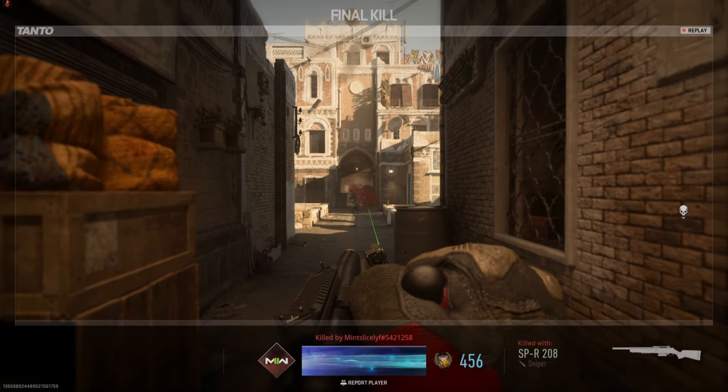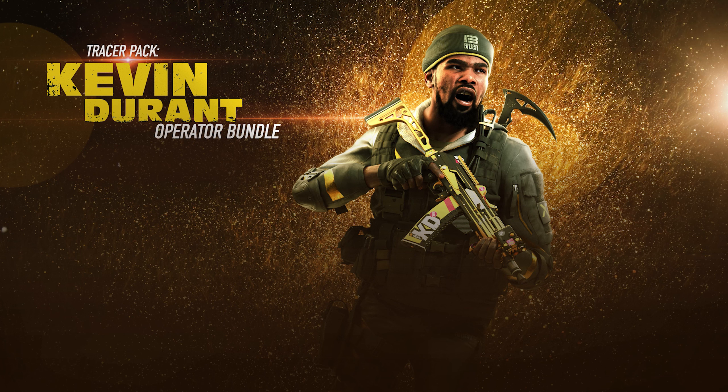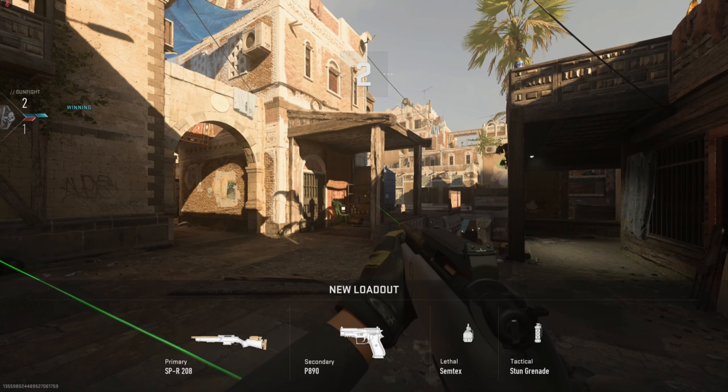Next, let's talk about the new operator releasing in the Season 3 Reloaded Update, and it's none other than NBA superstar Kevin Durant. It is 100% confirmed — KD will be available in a special limited-time store bundle that includes Kevin Durant as an operator, alongside 2 weapon blueprints (an assault rifle and a sniper), a finishing move, weapon charm, loading screen, sticker, and an animated emblem.